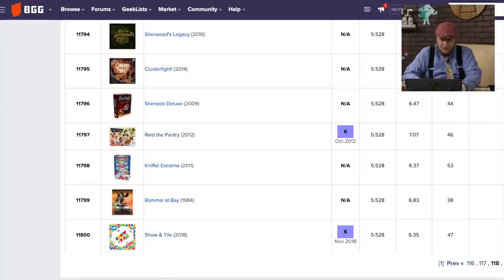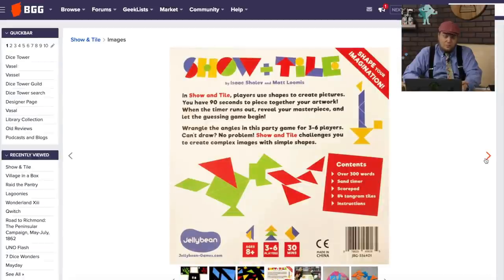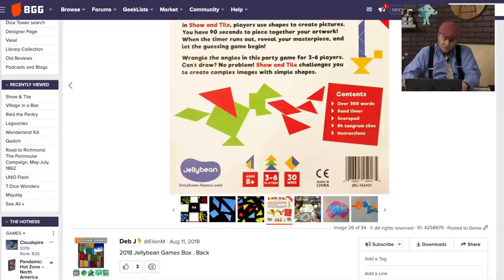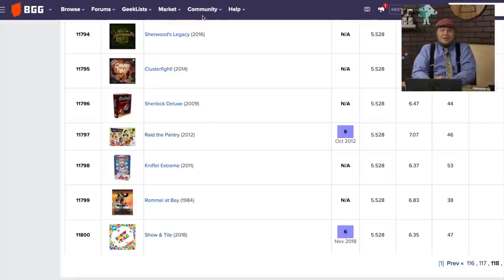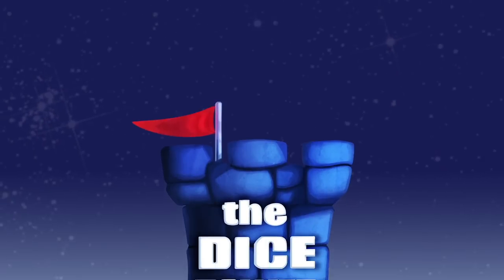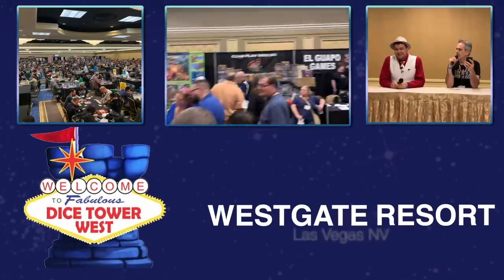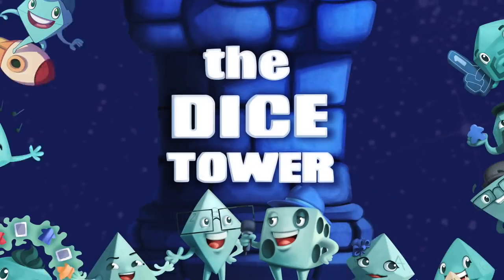The last one we're looking at today is Show and Tile. It's odd that it doesn't have more ratings. This is from Jelly Bean Games, and they always make cool stuff. It's basically a tangram game where you use two different colors of tangrams to make pictures so that people can guess what the pictures are. It is way, way, way harder than you might think. I thought it was fine — not great. It's basically Pictionary with tangrams, but there are some cool concepts. And that's it — we made it to 11,800. I'm already starting to sense the games are getting a little bit worse as we go down, but there are still some gems we'll find. What will we find next time? We'll see. Until then, I'm Tom Vassell and you've been watching 10,000 and Below on the Dice Tower.